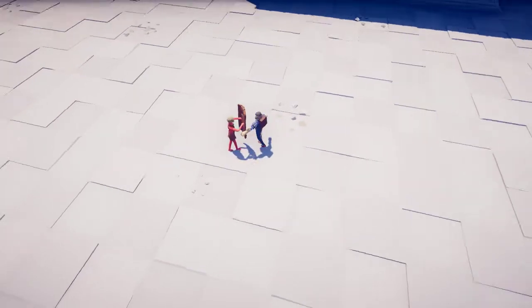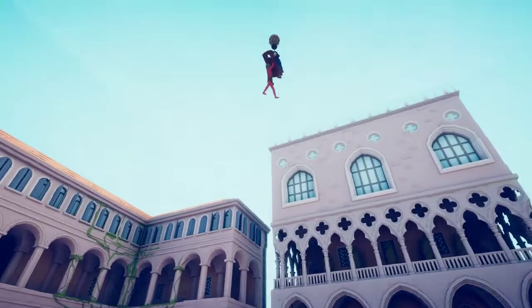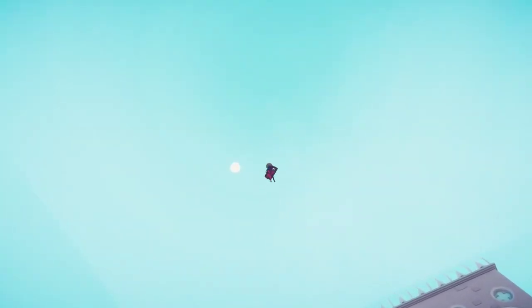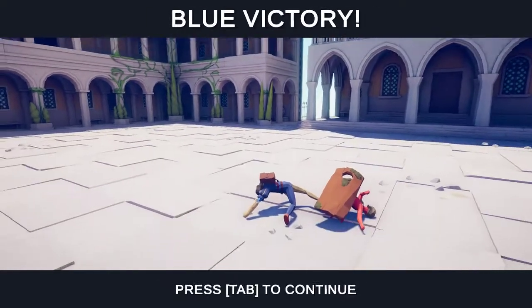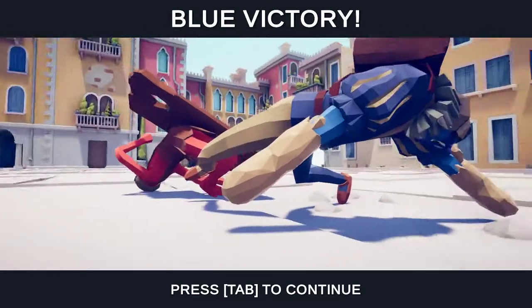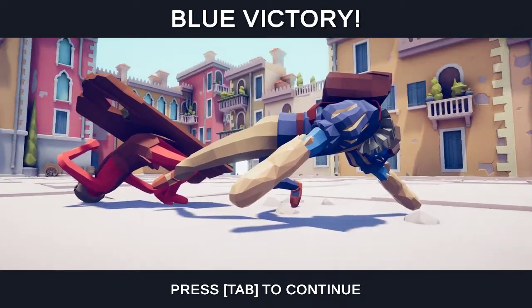He'll try to grab you, and if he can — yes — he'll grab you, make you float in the air, and then he'll just drop you. So he actually takes no fall damage.